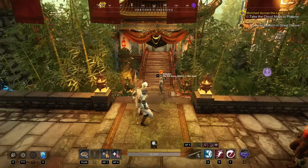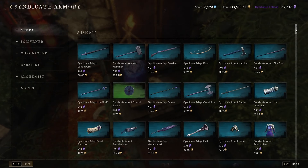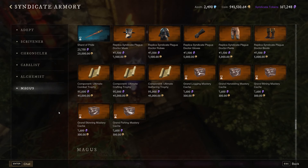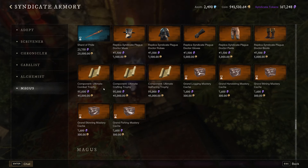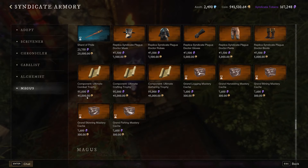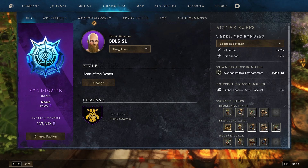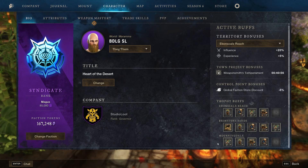There is an item called the Ultimate Combat Trophy. Once you get every type of major combat trophy, you can combine them into this Ultimate Combat Trophy. To do this, go to your faction vendor, scroll down, and find the Ultimate Combat Trophy crafting recipe. Purchase it — it costs a lot of gold and faction tokens. Then you can combine all three major trophies into your Ultimate Combat Trophy, hang it in your home, and get plus five percent damage to all monster types permanently. You will need to craft three of these to hang one in each home to completely eliminate trophy switching, which will be very expensive.